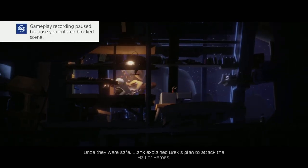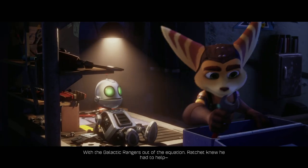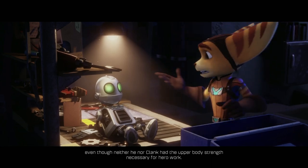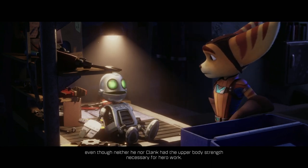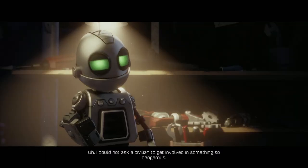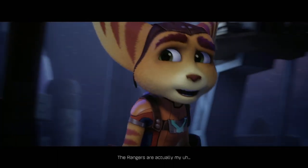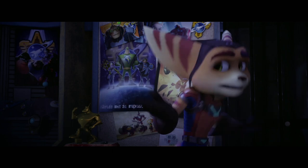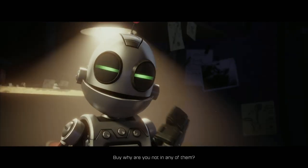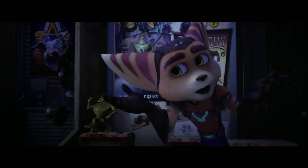Once they were safe, Clank explained Drex's plan to attack the Hall of Heroes. With the Galactic Rangers out of the equation, Ratchet knew he had to help. I can totally help. I could not ask a civilian to get involved in something so dangerous. I'm not just a civilian — the Rangers are actually my friends. Why do you think I have so many pictures of them? But why are you not in any of them? Well, someone had to take the picture, right?